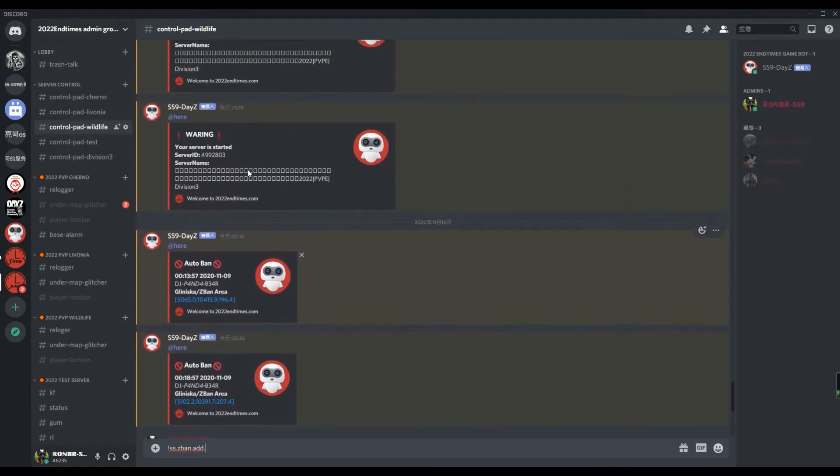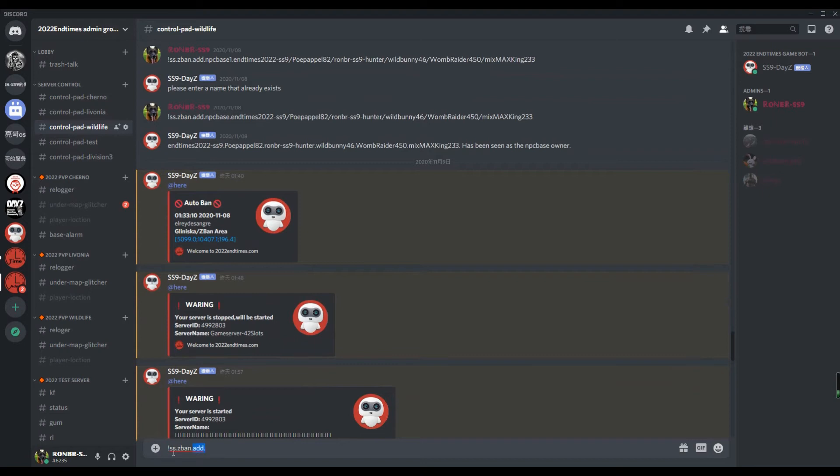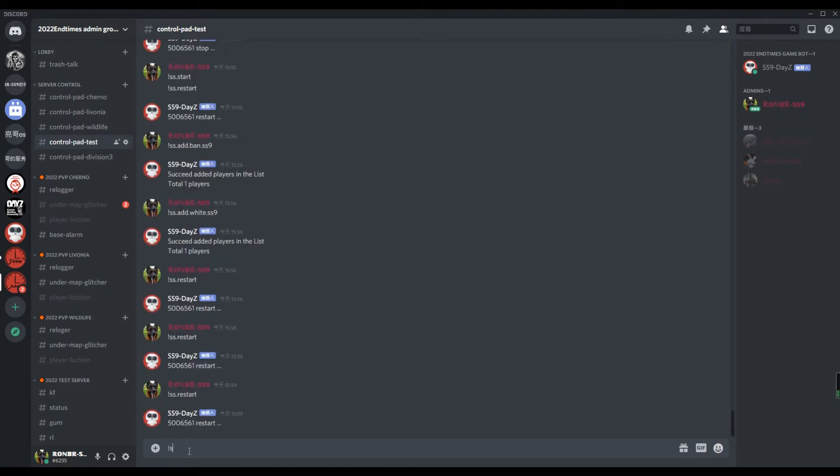Set green zone, ban rule breakers automatically. Set safe house, ban intruders automatically. Do server control, edit ban list and whitelist, restart or stop your server.